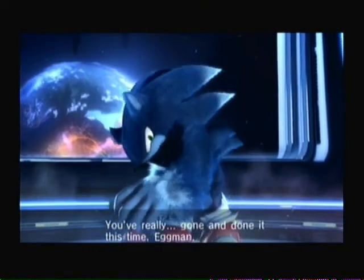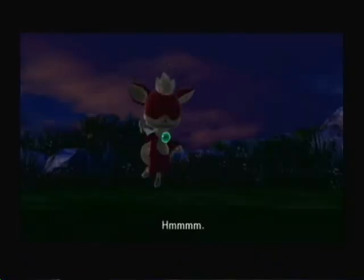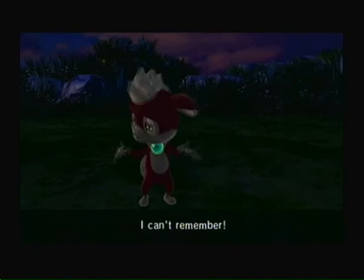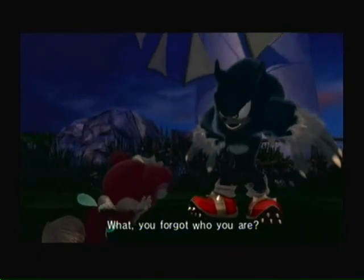After that, Sonic is now morphed into a werehog. Don't ask. Eggman opens a window in his ship, which sucks Sonic out and he falls towards the Earth. Somehow he survives! And meets a thing with wings. The thing has amnesia, so Sonic decides to call him Chip for the time being. Chip agrees and decides to tag along with Sonic.